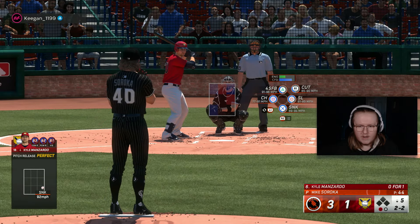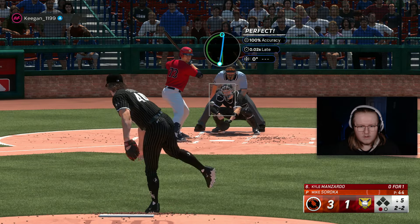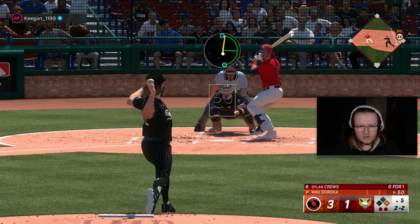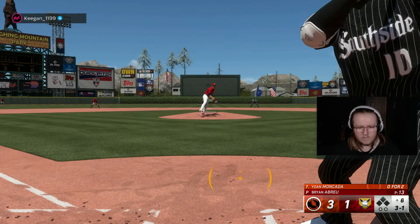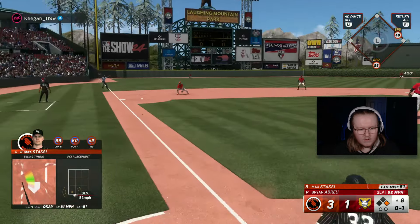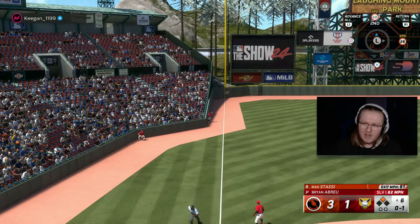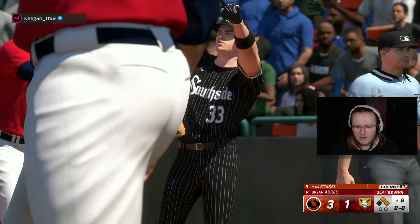Are we just not swinging now until we get to two strikes — is that the new strategy? Maybe it is and it works. If I can hit my spot, it's going to sit him down. I'll take my lead-off walk. Come on Stassi, let's do some more damage. Oh, that's staying fair — I shouldn't let myself get excited yet. We've found ourselves in this spot a lot and haven't been able to do much with it.